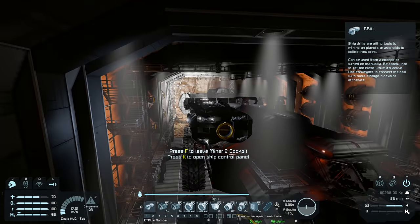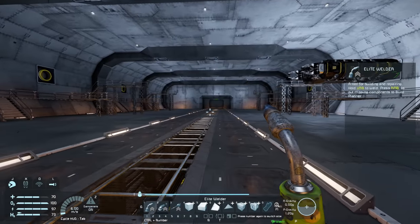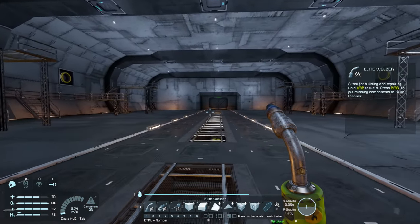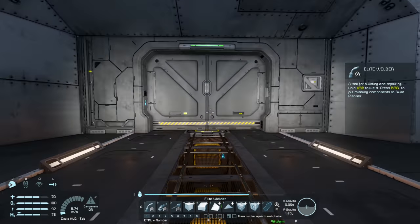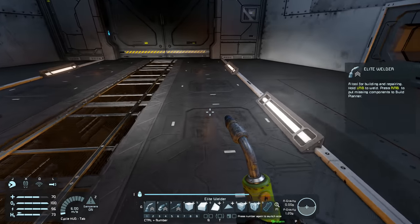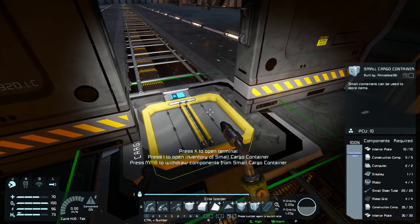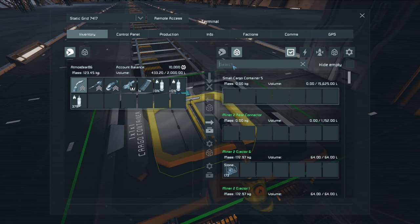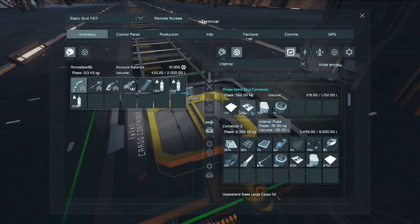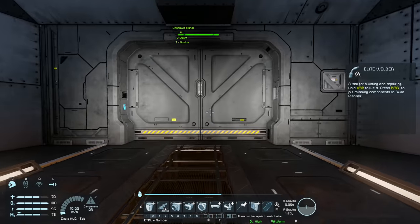Let me go and connect this ship back up to the back of the Nomad and we'll go from there. I've basically placed the mining ship back where it was before, so now we can continue on with this hallway. I think what I'm going to do first is start placing these interior wall blocks on the floor here.